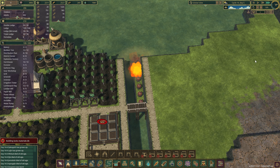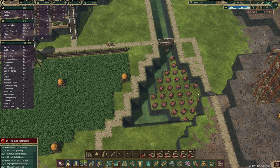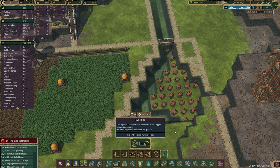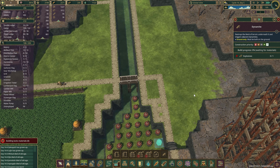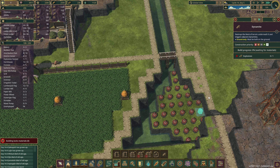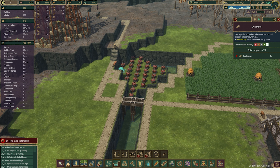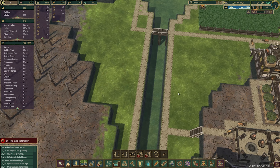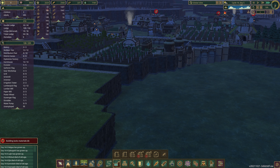Alright, this side is done. There we go. Now we need to remove these stairs and put some more dynamite on this side. Come on, just one more dynamite and this section will be done. And... detonate. More water here. Cool!